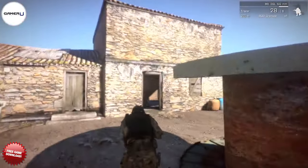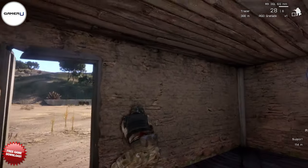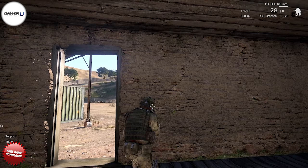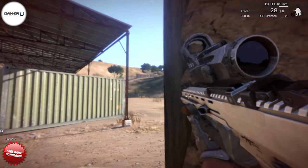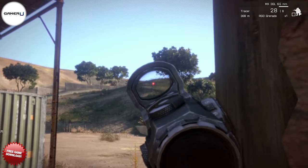Since guns are very loud, it's important that you don't shoot your gun unless you have to. Shooting a gun near an enemy will give your location to them, allowing them to kill you easily. A great way to stay alive is to keep your presence unknown to your enemies. Shoot only when you have to and take your time aiming. You don't want to give away your position for a missed shot.